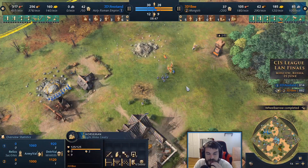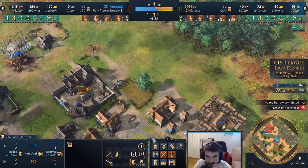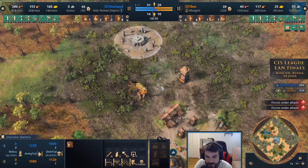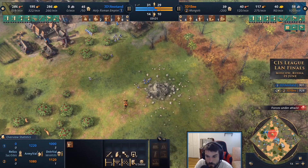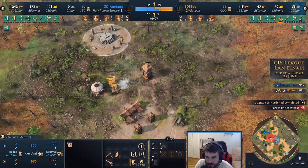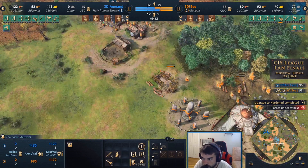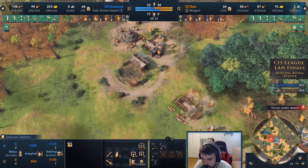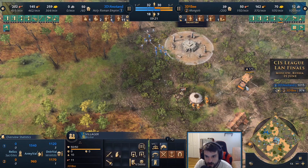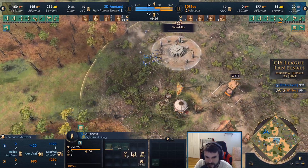There is one more outpost up on annatan's other wood line, but he's re-secured the chapel and took down two or three villagers, technically including the one moving out for food. Now the key is he needs to move out on the map — which is an odd thing to say for HRE — and deny some of the resources that 3db is starting to secure, including keeping the Khan alive.